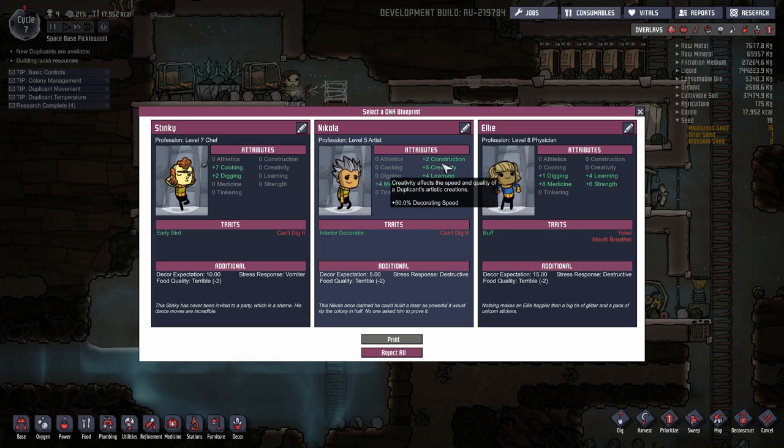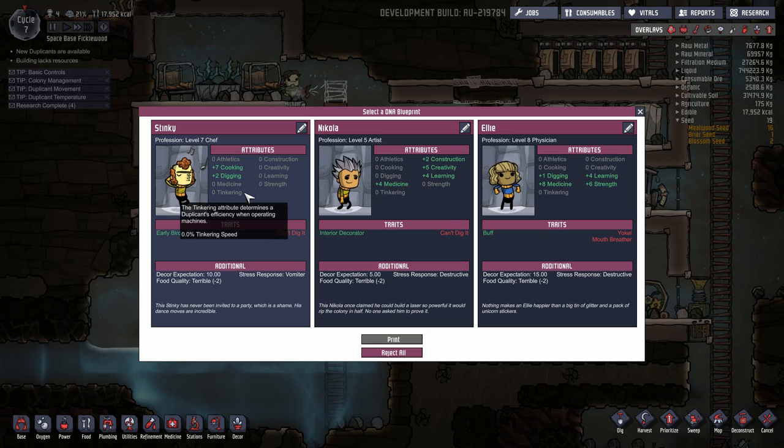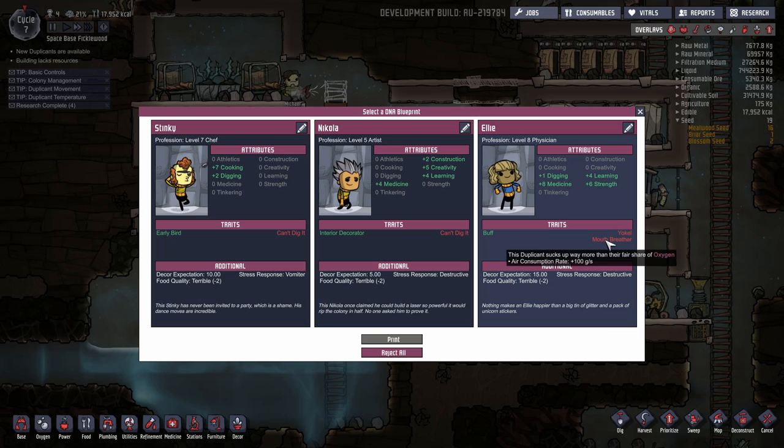God dang it, enough with the interior decorators! Stinky the chef here would — well, koopy dupe would be out of a job, essentially. We've got a mouth breather. A little tip here: prior to getting electrolyzers and getting your oxygen supply fully stabilized, mouth breathers are a death sentence. Avoid them at all costs. Once your oxygen supply has been well secured, yeah, go for it.